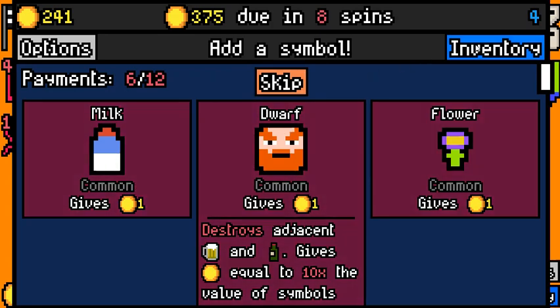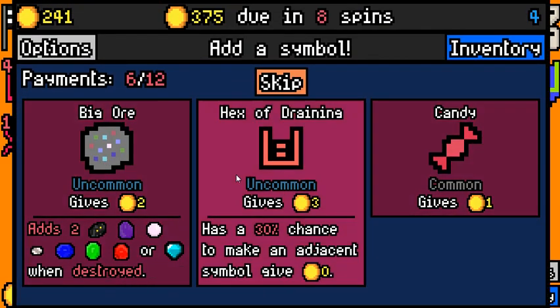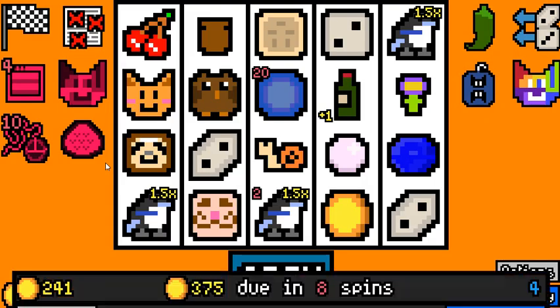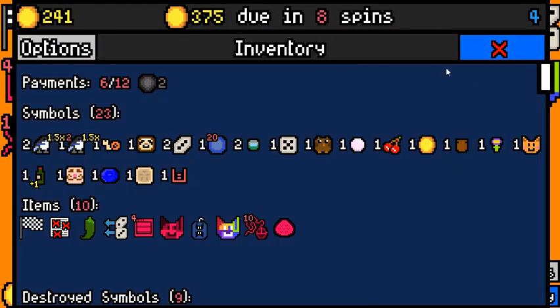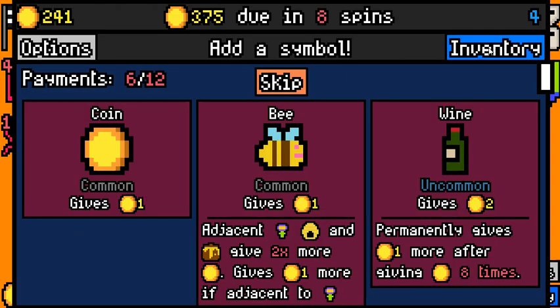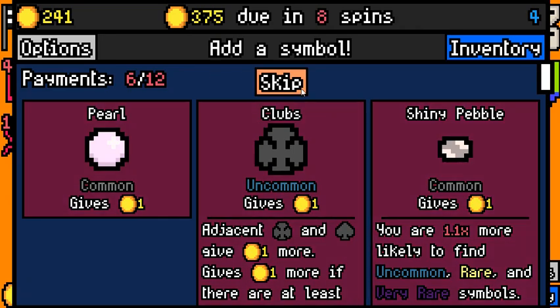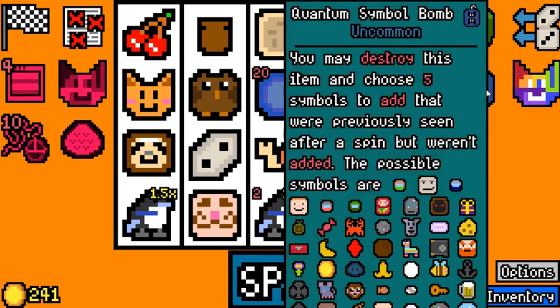Milk should be fine, but we only have one cat, so I'm going to skip on that. I'm going to pick up the Hex of Draining for the Frozen Fossil. We might actively want to remove it earlier than otherwise, but we'll see. Not a lot of interesting things going around — this should feed our Quantum Symbol Bomb.